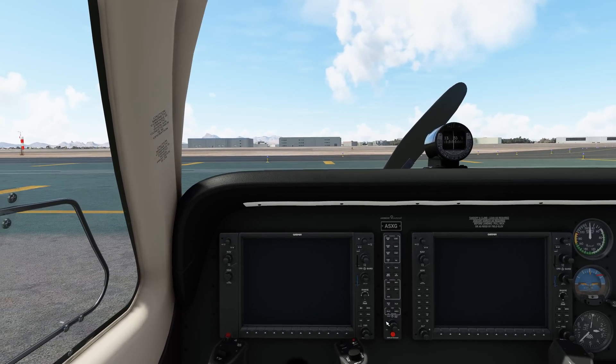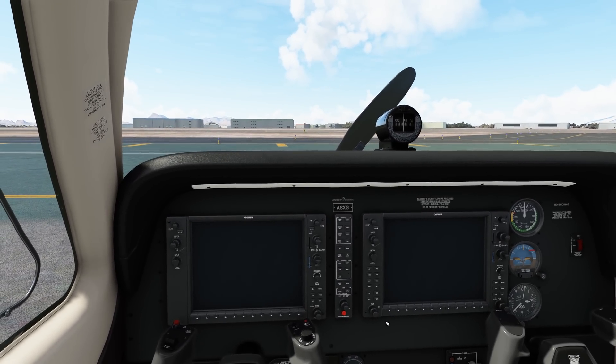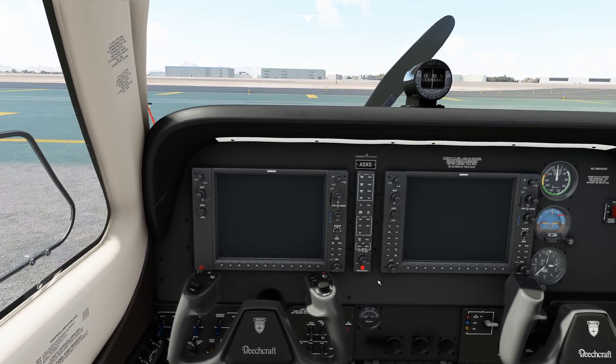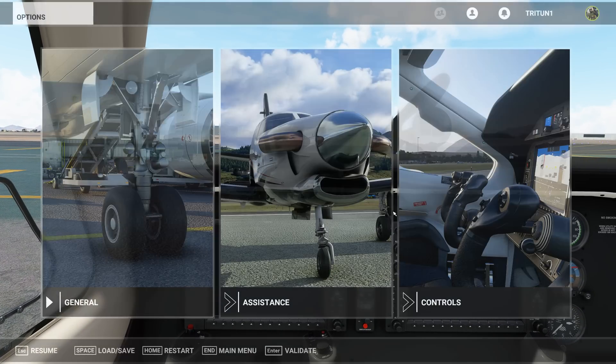First off, we once again have the ability to use the Honeycomb Bravo Throttle Quadrant and the Alpha Flight controls from within the simulator, meaning you can now set up your controls in the sim itself and no longer need to use any third-party application.